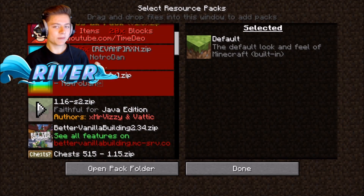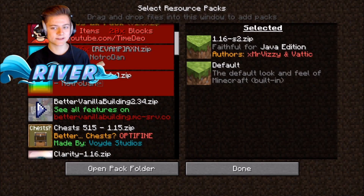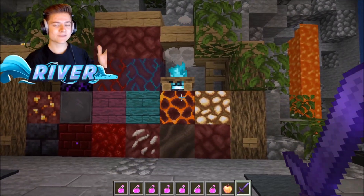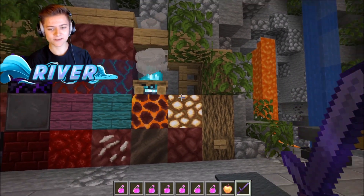Faithful 32x32 is basically the standard faithful pack that the majority of people use nowadays. This is the second version of it — all links will be in the description below. Let's press Done and drop into it. I wanted to show you guys some of the brand new Minecraft Nether Update content.